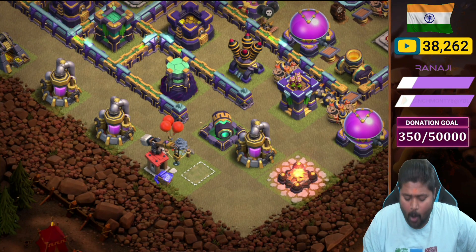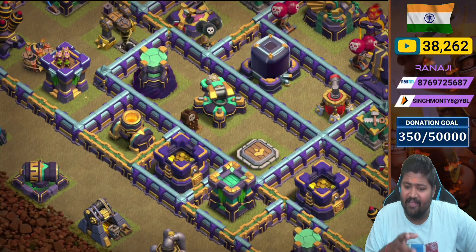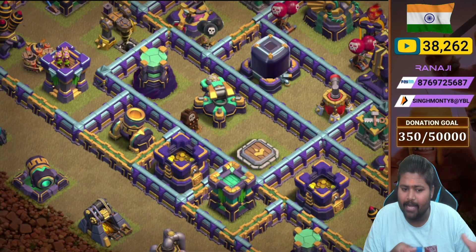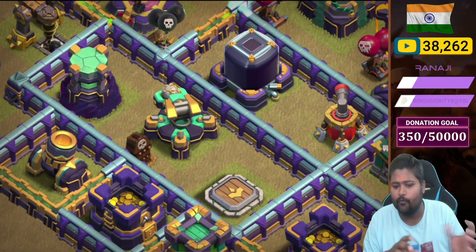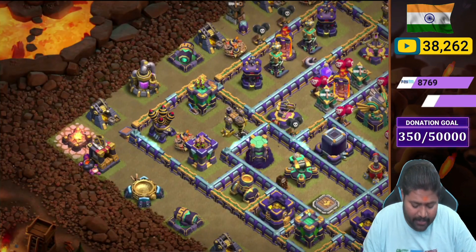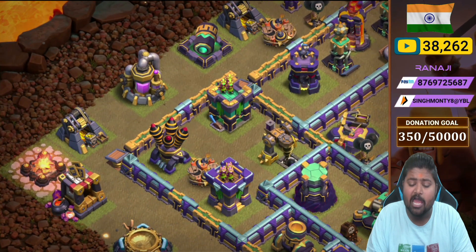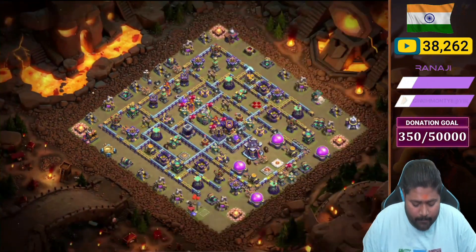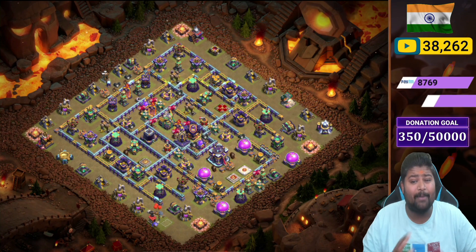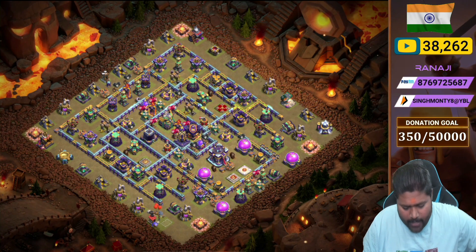Moving to the 6 o'clock side — air defense, archer tower, cannon, with some bombs and giant bombs as already mentioned. Two defenses in a box: archer tower, mortar, one cannon outside the wall. In the inner compartment we placed a scattershot, a tower, the Royal Champion, and one more skeleton trap. At the 9 o'clock side corner we placed two archer towers, a giant bomb, air defense, and a spinning trap.